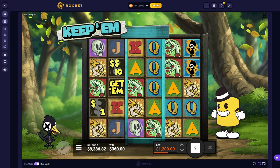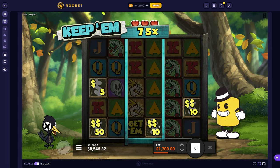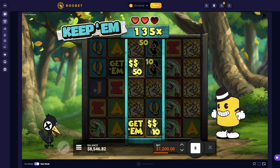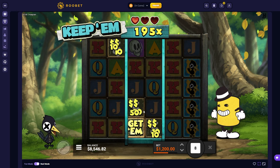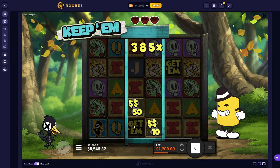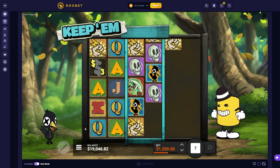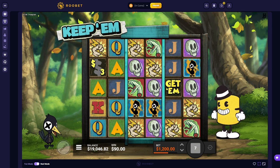Treat us nice bro, treat us nice. Damn, we're at like 15 or 16k — which was awesome. At least we got the persistent with a 10x — nice. Very very good. Oh, and that's a persistent bro. Please land the heart or another get em for the last spin — I would love to get more spins. Okay, good good good. That is what we needed — that is really nice. Solid dude. Love that. Let's try to get into another bonus — let's go for a 30 dollar bet now.